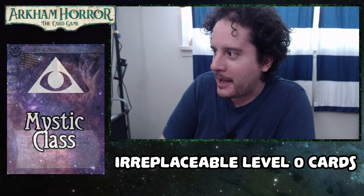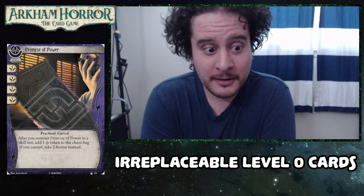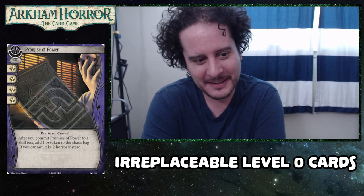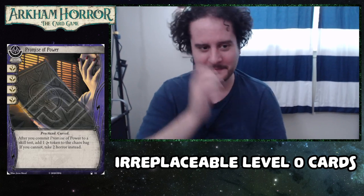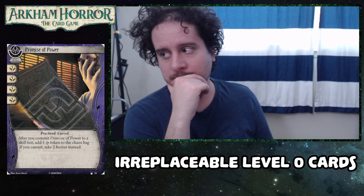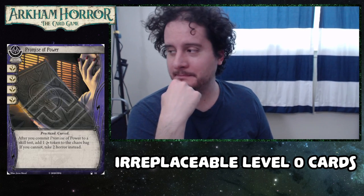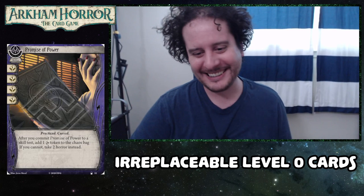Let's start the Mystic class. This is Promise of Power. Four symbols is a lot and you have to put a whole one curse token into the bag — what a price to pay for power. This just lets anyone at your location pass a test. Even scaling up to high experience cards, there aren't many other cards that do that. You can pay five experience for Seal the Other Side, but just play that alongside this because there's probably a worse card in your deck. Even when the symbols are broken — like half and half — four symbols is a lot.